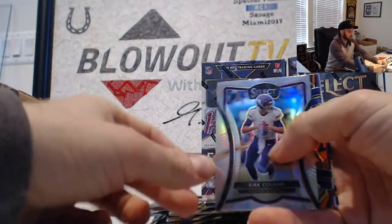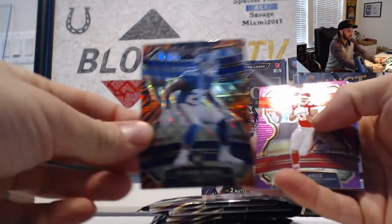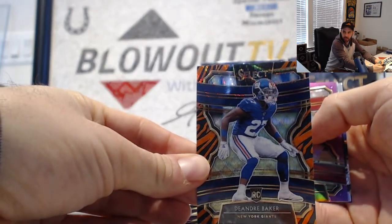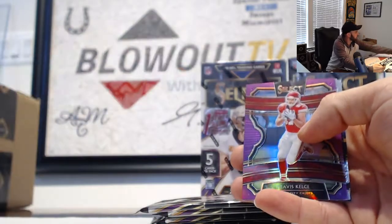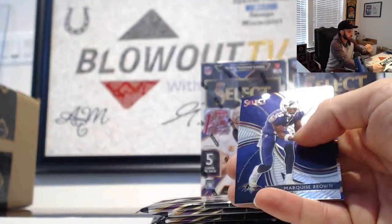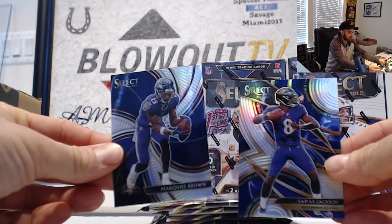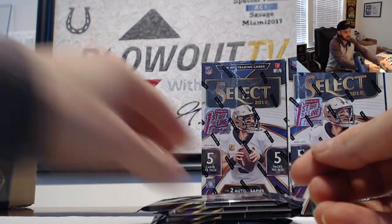Kirk Cousins, and then we have a DeAndre Baker for the NFC East, tiger stripe rookie Giants. Travis Kelsey purple, number 275 for the AFC West, Marquise Brown Ravens, along with his teammate Mr. MVP Lamar Jackson.